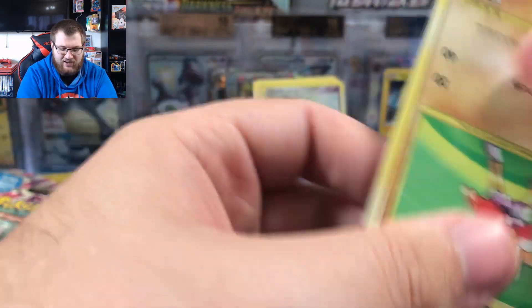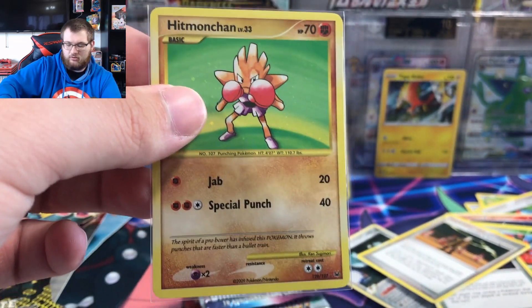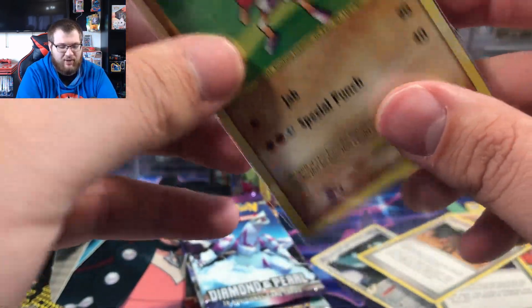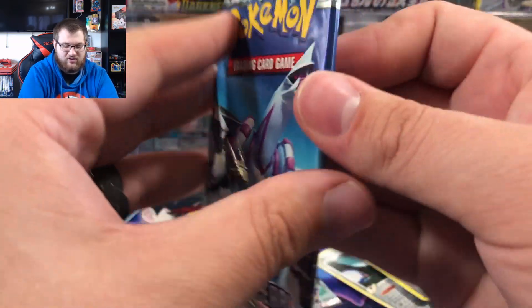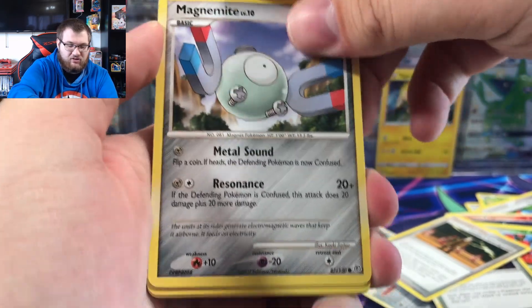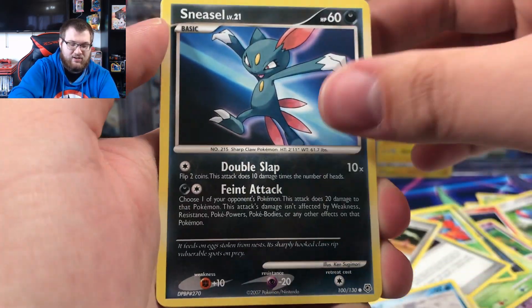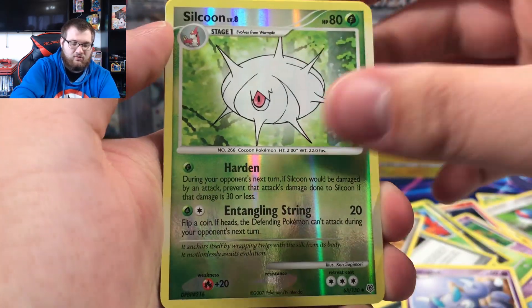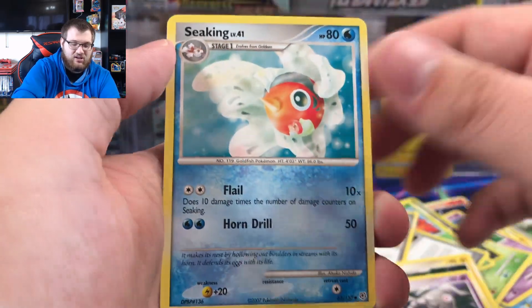These platinum packs can have hollows. I remember Level X's being ridiculously difficult to pull back when I was a kid — I didn't buy that many packs, my parents couldn't always buy them. This is a diamond and pearl pack I got on Mercari. I've had some weird experiences with packs on Mercari before, so hopefully this one looks legit — and it does. Magnemite, Clefairy, Piplup, Sneasel, Skarpo, reverse Silcoon, and a Floatzel regular rare. Lexio, Dustclops, Seaking.